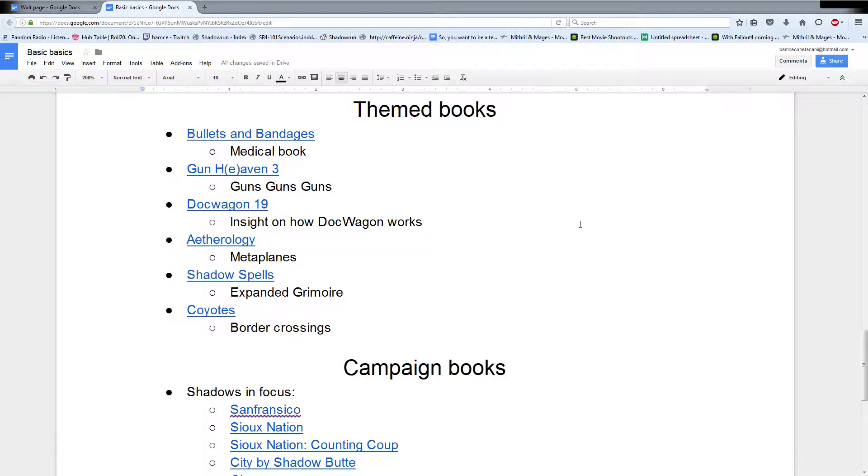Shadow Spells is kind of a DLC book - it has a bunch of spells and adept powers, and I think a couple of spirits and different traditions in it. Once you have the other magic books, sure, grab it - it's cheap. There are some really cool spells and adept powers in there. Damara is one of my favorites, because it lets you kind of do almost anything - like, I need to help in some fashion with a skill that our team doesn't really have, well now I can have it for a couple of hours. Coyotes is all about border crossings and that kind of stuff, which is something that runners are probably going to do.